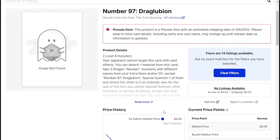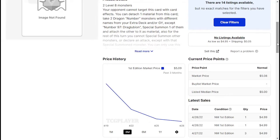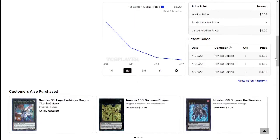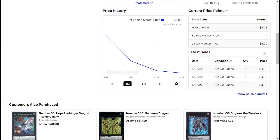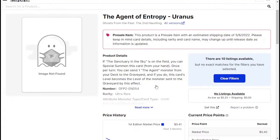Next we have Number 97 Draglubion. If you're running any Rank 8 deck — whether that's Blue-Eyes, Galaxy-Eyes, or even Utopia — you need this card because it helps you go into Number 100, which is a broken card that enables OTKs. I picked this up back in the day for like $10-15, but then checked the price about a month and a half ago and it was $30. I wasn't paying that. Then my plot armor kicked in and a reprint was announced — that was all me, not Konami. Now people are picking it up for as low as $4.99.